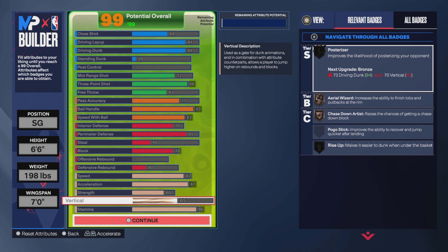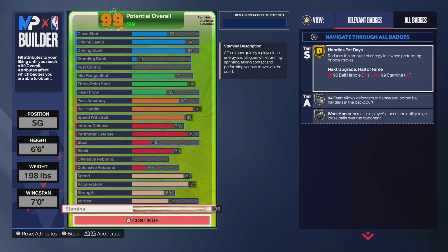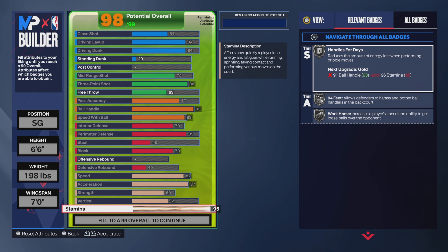Use this as a template and tweak it how you want. This build can do everything — it can dunk, shoot, playmaker, has defense, and good physicals. I'm not clickbaiting. For stamina, the reason I went so high to 96 is for Handles for Days at gold. I could have dropped it to silver but I didn't want to. This year the dribbling is not as easy as it seems — the defense is good and you're gonna be dribbling more than usual to get past somebody. Why not have as much stamina as possible?